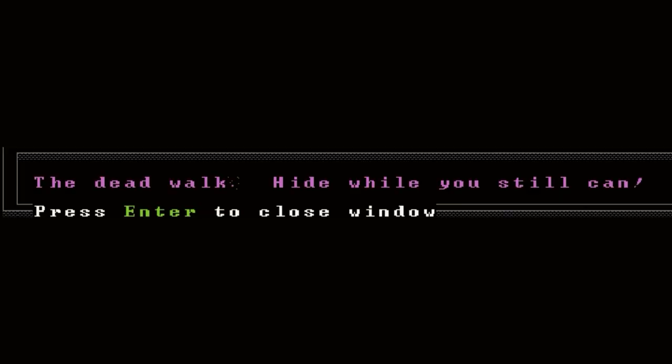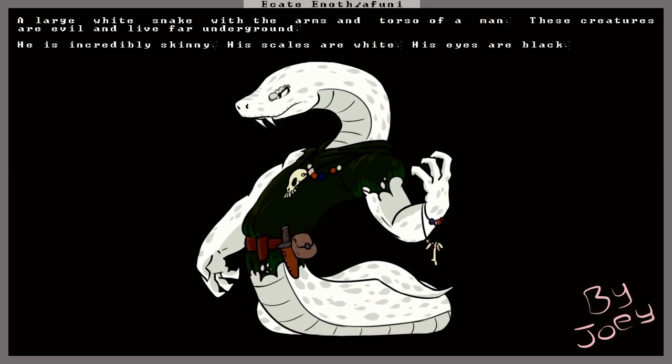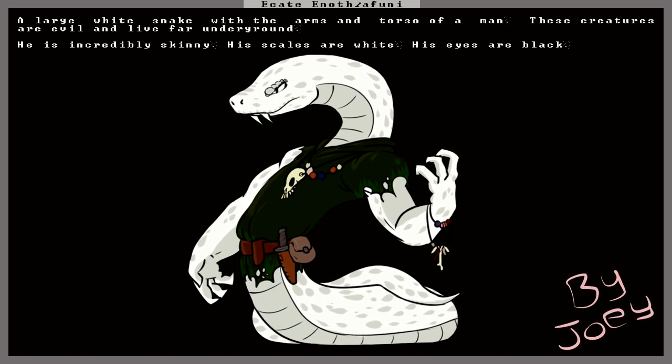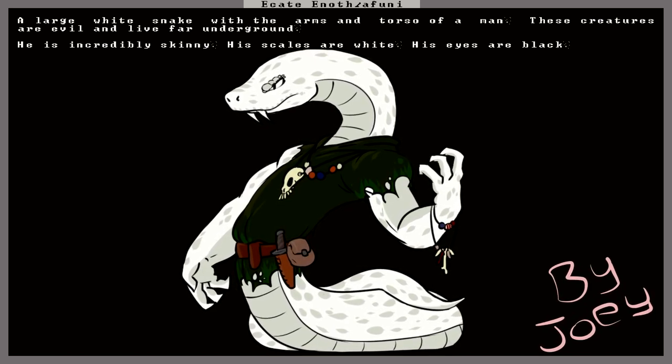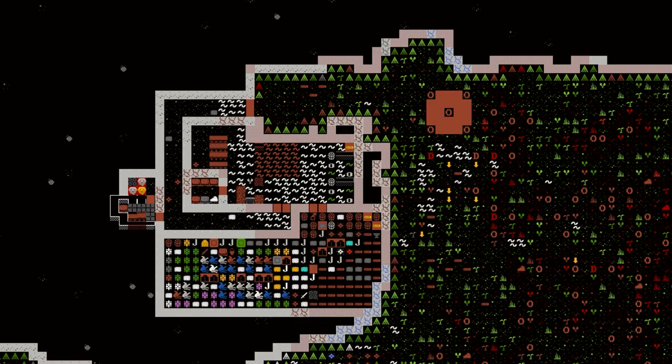The dead walk — hide while you still can. It looks like we have a necromancer here with a couple of corpses — a couple of elves and a goblin corpse. The necromancer itself is a serpent man, a large white snake with the arms and torso of a man. He is incredibly skinny, his scales are white, his eyes are black. Seeing as how we don't have a military at all, our only option is just to lock ourselves in the fortress, which sucks, but you've got to do what you've got to do.